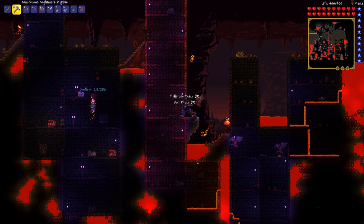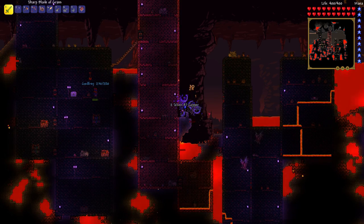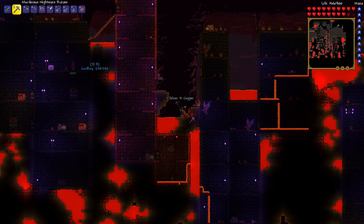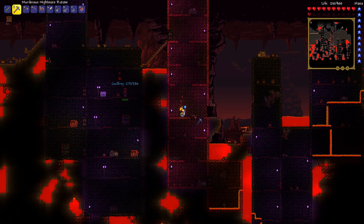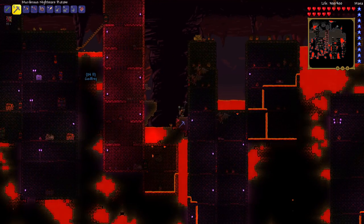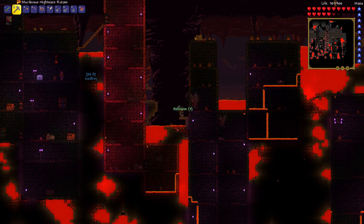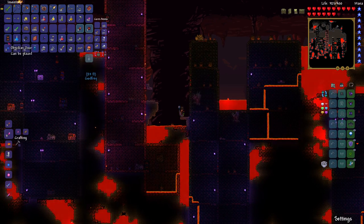Hellstone brick. When you break hellstone, lava comes out — that really hurt! Okay, let's do this from above. A lot of lava comes out — why is there lava inside the stones? I want to go down there and get more. Just put a platform down right above the lava. I don't think I can put a platform in lava — just put it on the blocks next to the lava.